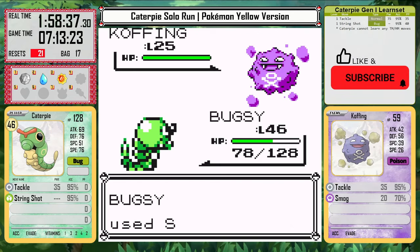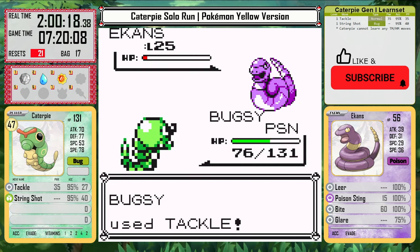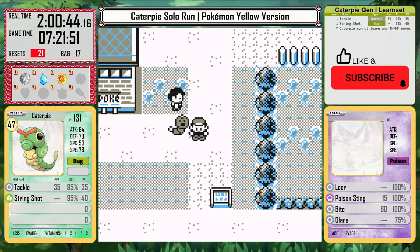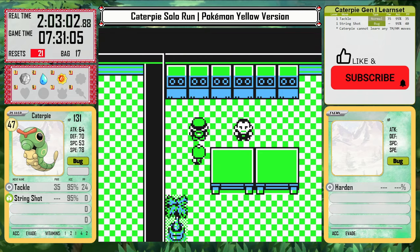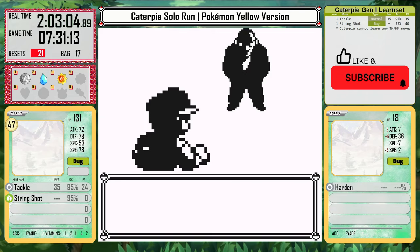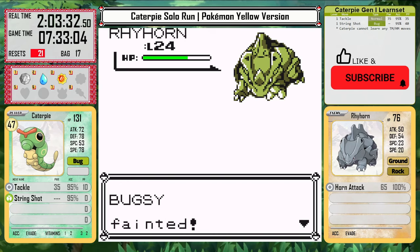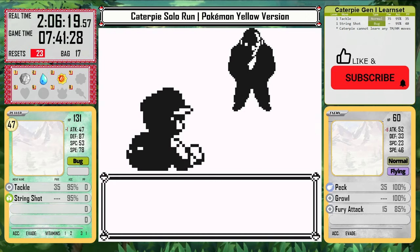I come back and take an easy win the second time, but then I realize my PP is all back — it was restored when I blacked out. So I have to fly to Pewter again, go get rid of it again, and then come back to fight Giovanni with only 24 tackles left. However, his rock Pokemon just take me out. I need to Struggle instead, so I have to go out, use up the rest of Tackle, and then try to Struggle against him. This goes much better and I can actually beat him.